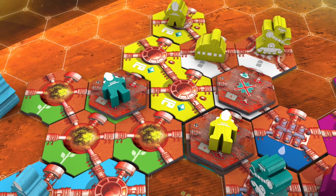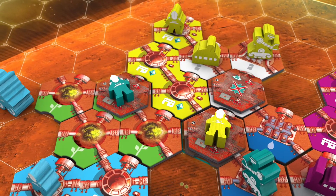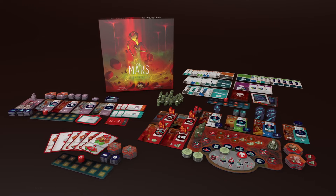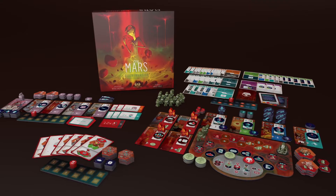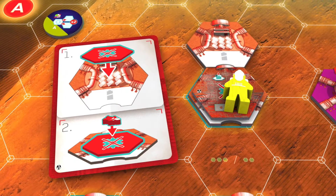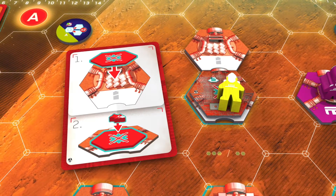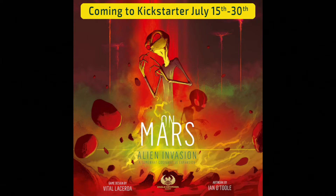On Mars: Alien Invasion is an upcoming expansion to Vital Lacerda's On Mars. This expansion will feature four story chapters, each chapter offering a different way to play on Mars. Chapter 4 is a new solo mode that requires you to complete 4 out of 5 unique goals in just 15 rounds. Sounds simple, but the aliens will be interfering with your plans the entire time. On Mars: Alien Invasion will land on Kickstarter July 15th.